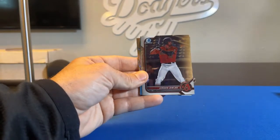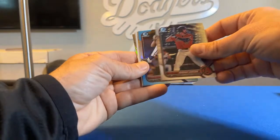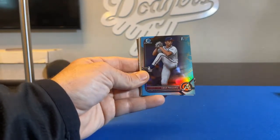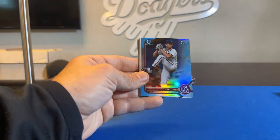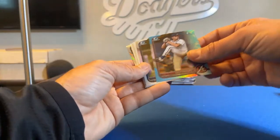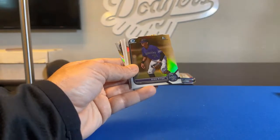There's a nice one — Bowman Chrome, Jordan Lawler for the Arizona Diamondbacks, going to Pavi39. And a nice light blue Cole Phillips, First Bowman Chrome for the Atlanta Braves, going to Criolos. I think this was the same one we had before — not numbered, but cool blue version Chrome card.